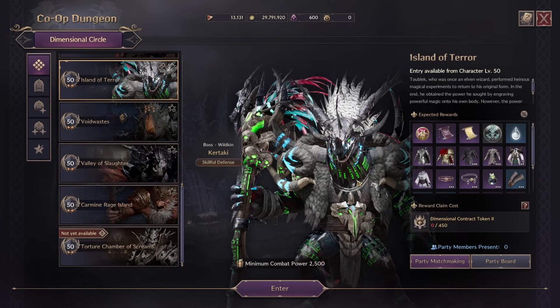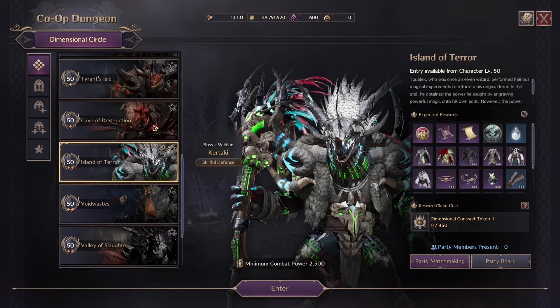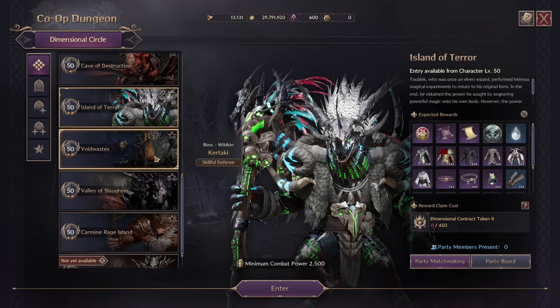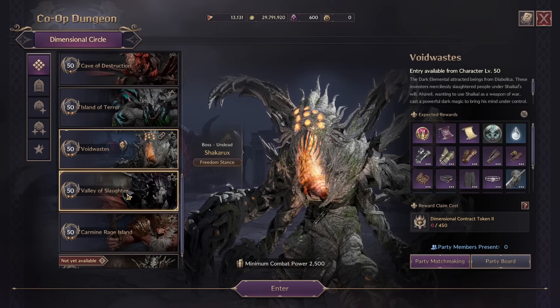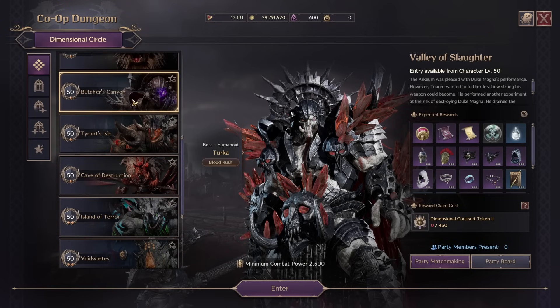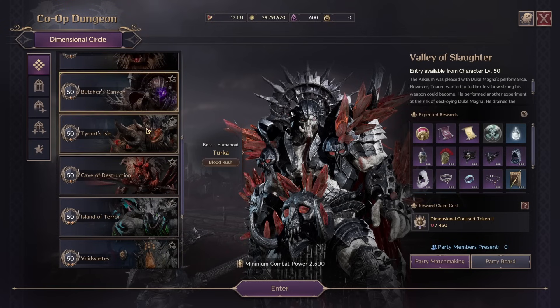The Island of Terror I would mark as the second hardest of the four boss fights. This one is basically the same as the Tyrant's Isle boss fight, just everything's tuned up to be a lot faster. I thought this one is probably the most fun, as well as Carmen Rage Island. Now the two easiest ones — the Void Waste one is entirely on the tank. The only thing you have to do is block the beams and gather up when you get a yellow orb over your head for full heals, and then the tank's got to move the boss into those little yellow AOEs. We also have the Valley of Slaughter, which by far is the easiest boss fight and honestly easier than Butcher's Canyon, because in Butcher's Canyon to this day I still die on that jump sometimes — and they got rid of that problem.